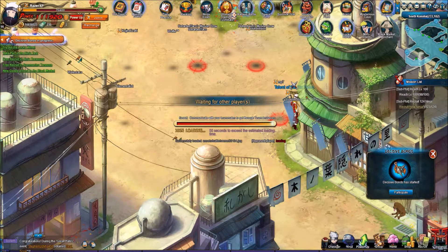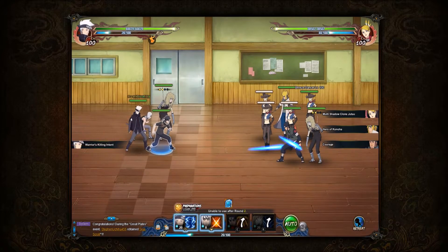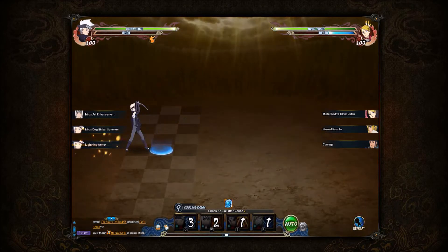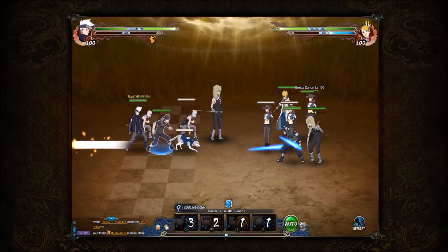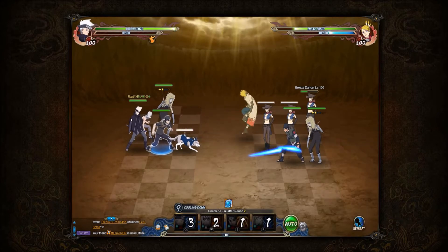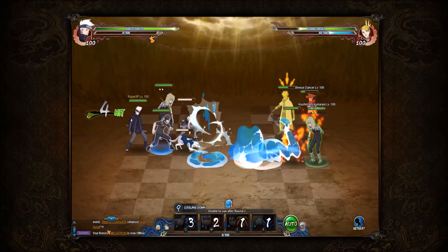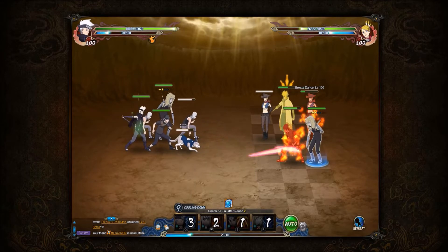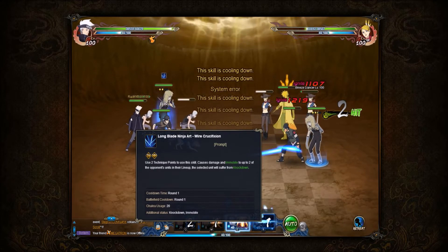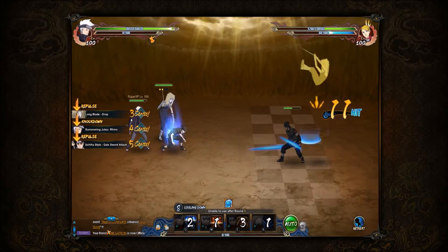I defeated quite a lot of good teams with this team, so I was impressed with how well it did. This next team was interesting — this guy's running a Precision 4 Kushimaru, which I've never seen before. I don't think that's a very good idea. You have to run Kushimaru with Precision 1 because you need to get off his mystery as fast as possible. Precision 1 is required — do not put in Precision 4 like this guy did.